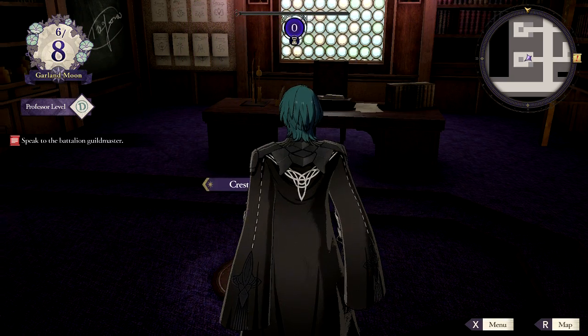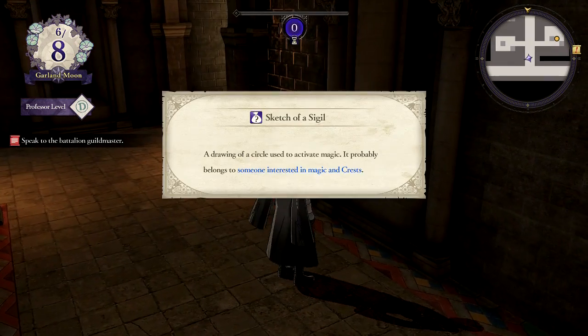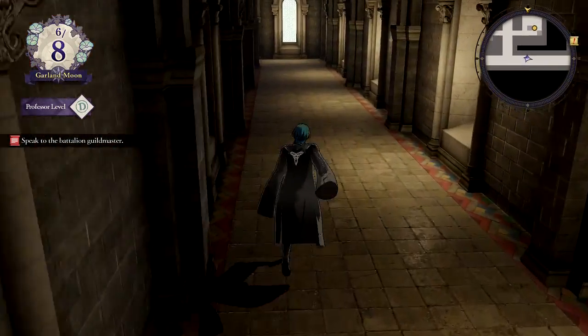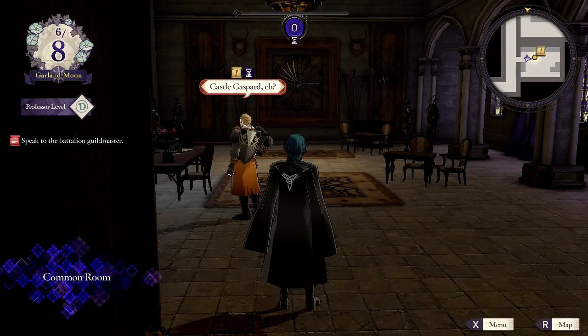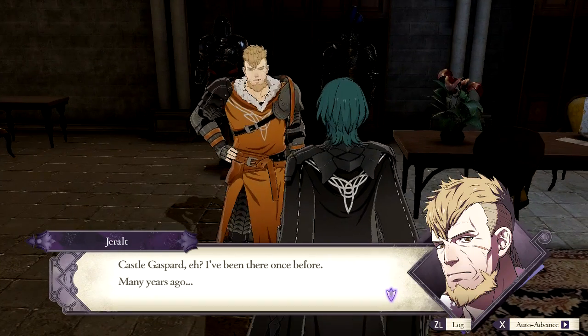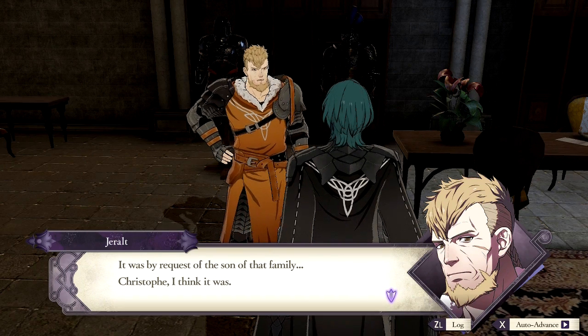What could this quest be? Sketch of a sigil — drawn of a circle used to activate magic. It probably belongs to someone interested in magic and crests. The last time I played, she sounded familiar, then I looked it up — she's voiced by Veronica Taylor. That actually makes sense. Castle Gaspar — I've been there once before, many years ago, by request of the son of that family. Kristoff, I think it was.